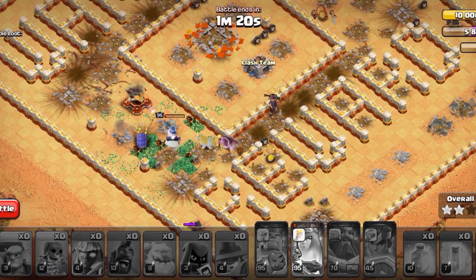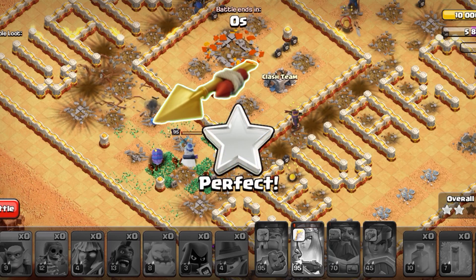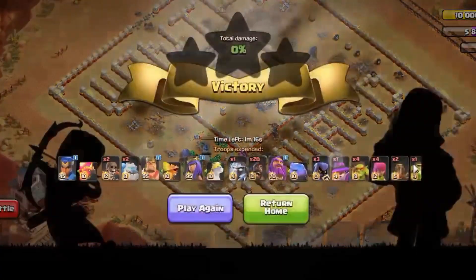Look at the Queen's HP. There you go guys, a 1v1 situation between the Queen and the X-Bow. And that's a 3-star guys.